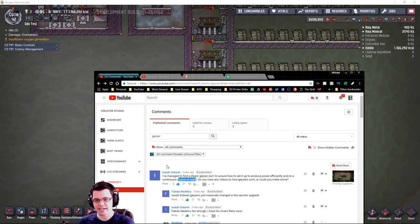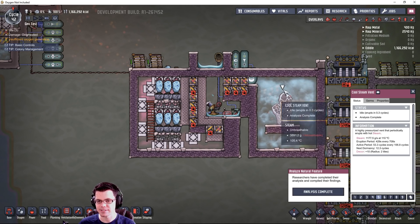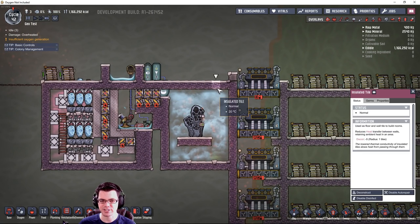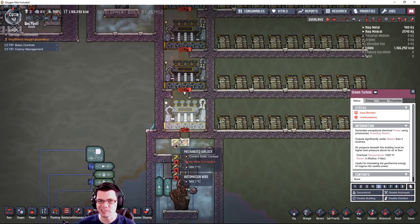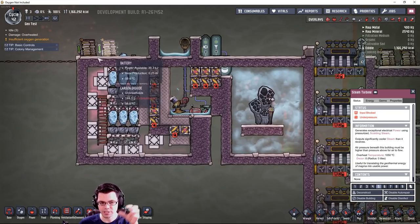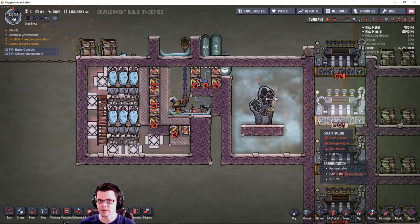That leads to the second half of Isaiah's question: how do I get a continuous source of water from this setup? Whether I've got 500 degrees Celsius steam or steam closer to 100 degrees, how do I cool it down far enough to make it useful for something like a farm? I have a setup hooked up to a cool steam vent. Cooling loops and temperature control are a much bigger topic I won't cover fully today - that would make this video way too long.